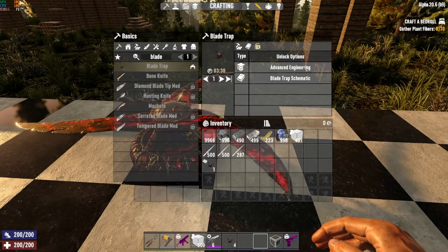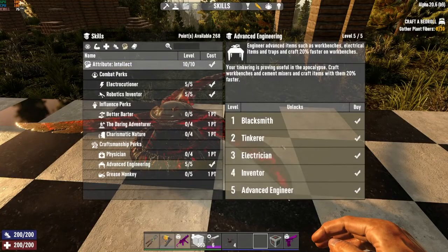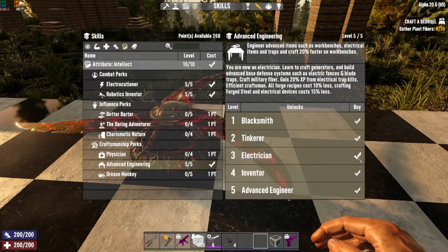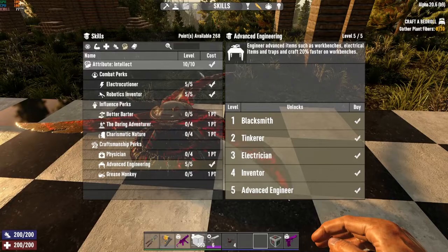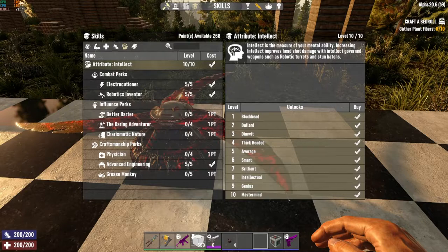The first crafting option requires Advanced Engineering level three unlocked. Looking at the skill tree under Intellect, you need the level three skill in Advanced Engineering, which unlocks crafting for blade traps and also lets you start gaining XP from trap kills. However, to unlock level three in Advanced Engineering, you need level six Intellect, so it does require quite a few skill points.